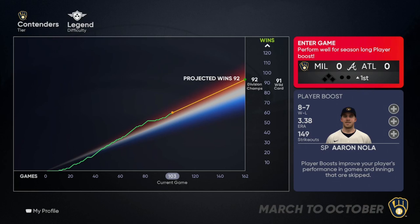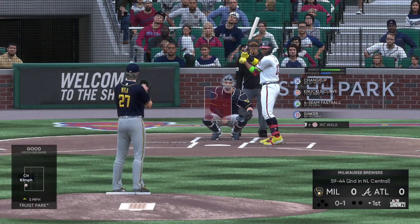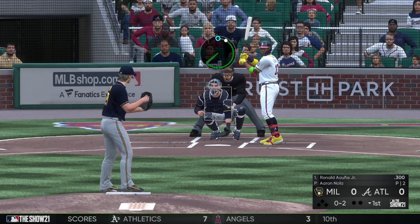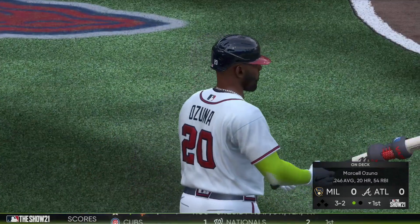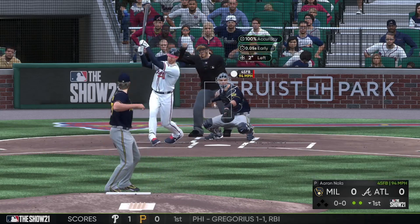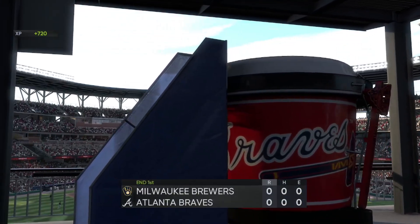We've got to face Atlanta on the road for our first taste of Aaron Nola in the Brewers uniform. Thrown right into the fire — we've got to face Acuna. He's got a changeup, knuckle curve, four-seam, and sinker. I wish he had a slider with some horizontal movement, but that sinker had an insane amount of break on it. We sit Acuna down on the curve. Freeman's not biting at all, but we get him anyway. And we strike out the side in the first — Nola mows through Acuna, Freeman, and Ozuna.